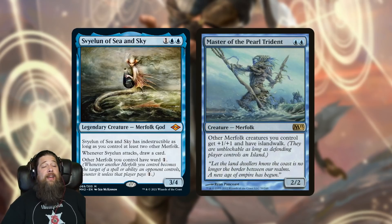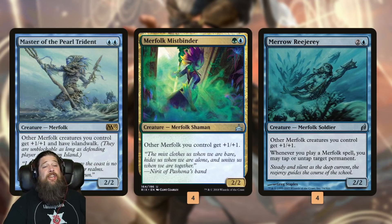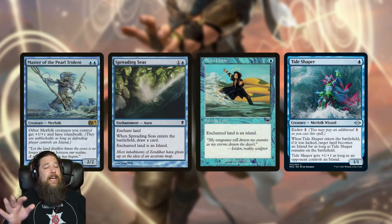We also got some really big reprints: Svyelun of Sea and Sky and Master of the Pearl Trident — two incredibly powerful Merfolk. Merfolk have been around in historic forever and have always seen some play, but they've never quite gotten to the top tier. Now with Master of the Pearl Trident alongside Merfolk Mistbinder and Merrow Reejerey, the deck has three different really strong modern-level lords. In modern Merfolk, you play Lord of Atlantis or Master of the Pearl Trident and use Spreading Seas or Tide Shaper to give your opponent an island, making your whole team unblockable.